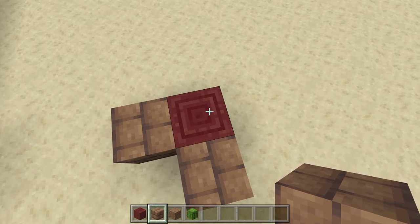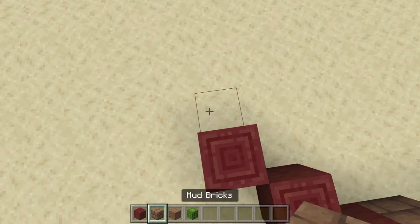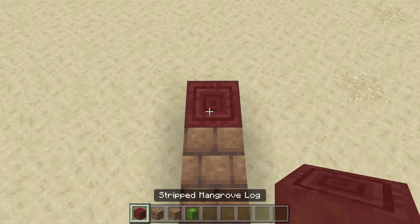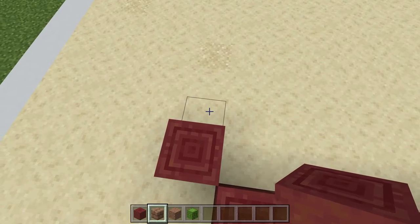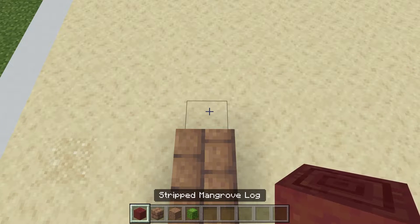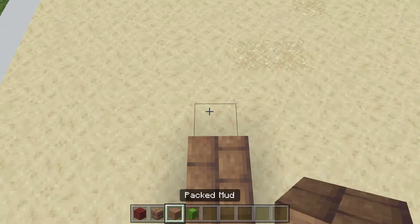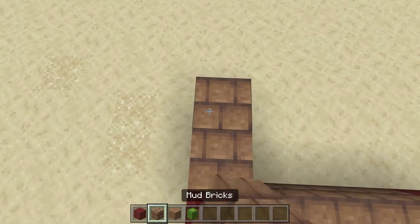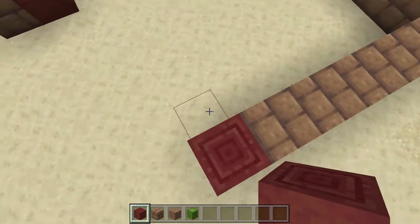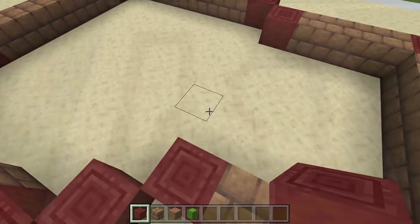From this one we're going to go diagonally one, two, three, then up this way we're going to go five — one, two, three, four, five. We're going to put two diagonally, go five again — one, two, three, four, five — two diagonally. Then here we're going to put one, two, three, one there, one, two, three, four, five, one there. Then back this way one, two, three, and we should have one, two, three diagonal just like that.